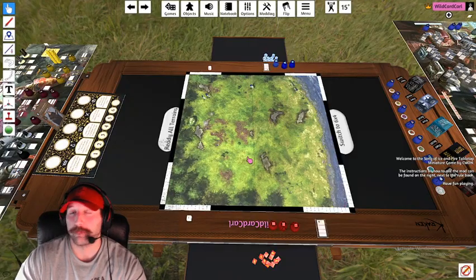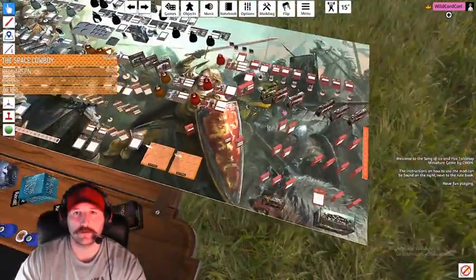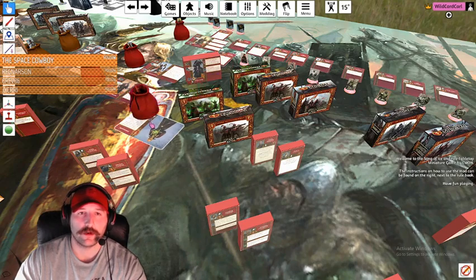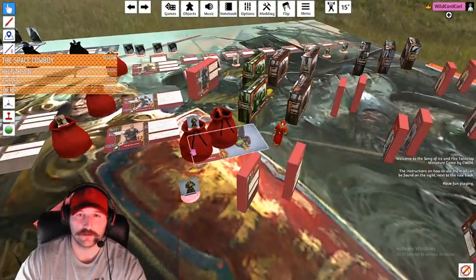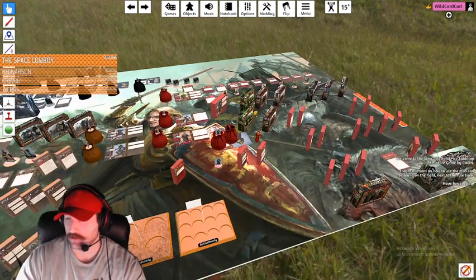Hi everybody, I'm Carl from Roll If You Got Them. We're going to go over the Song of Ice and Fire mod for Tabletop Simulator. This is the second time I'm recording this video — I had my mic off the whole time the first time. There's what the mod looks like. A lot of the earlier stuff used these box setups, but now use the stand-ins — doesn't look as great but functions way better.